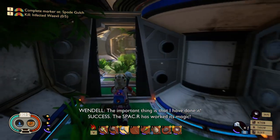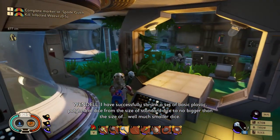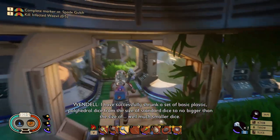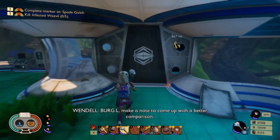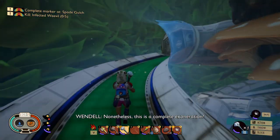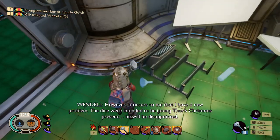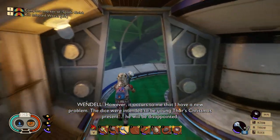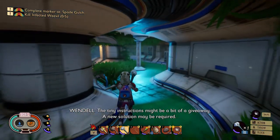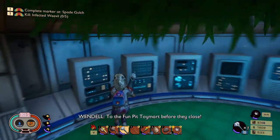[In-game audio log] 'I have successfully shrunk a set of basic plastic polyhedral dice from the size of standard dice to much smaller dice. Burgle, make a note to come up with a better comparison. This is a complete exoneration. However, it occurs to me that I have a new problem — the dice were intended to be young Ford's Christmas present. He will be disappointed, but perhaps I can convince him they were miniature dice. The tiny instructions might be a bit of a giveaway. A new solution may be required. Fun Pit Toy, mark before they close.'